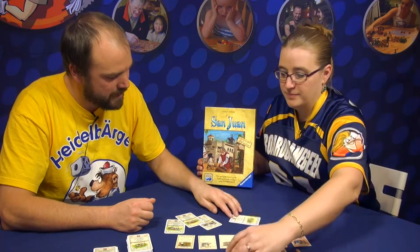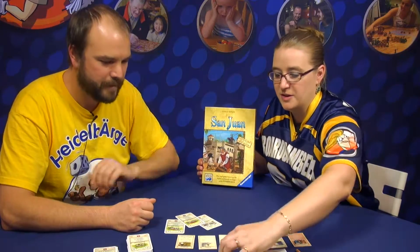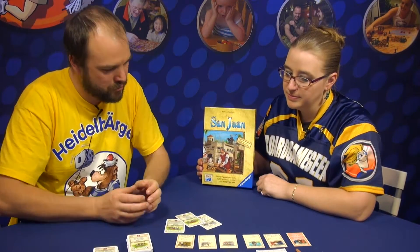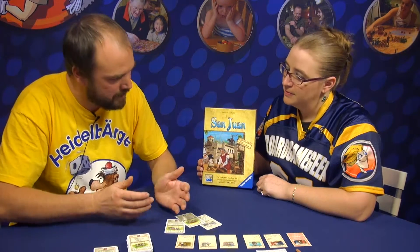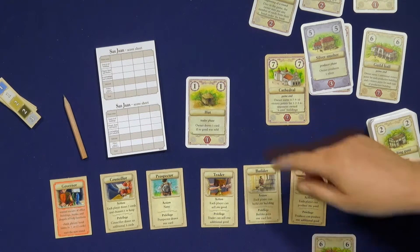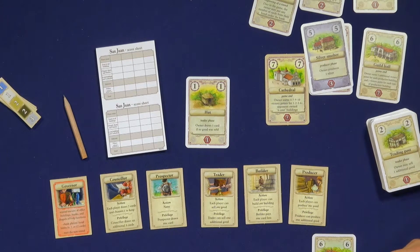There's a new building — that's the Hut, which we'll put front and center right here. It's supposed to be a counterpoint to the Prefecture, which was very strong in the last installment of the game. It lets you draw a card if the Trader is played and no good was sold.